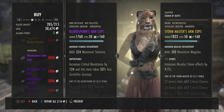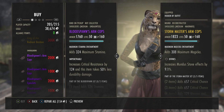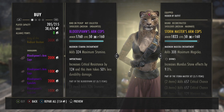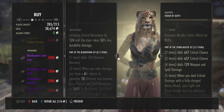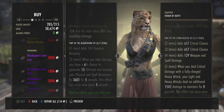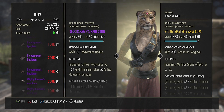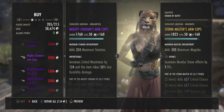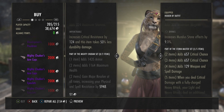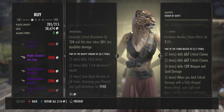We've got Blood Spawn and it comes in light, medium, or heavy, and infused or impenetrable — 200,000 alliance points and 100,000 gold. One item adds 124 stamina recovery; two items: when you take damage you have a 6% chance to generate 13 ultimate and increase your physical and spell resistance by 3,601 for five seconds, once every five seconds. Mighty Chudan's arm cops: one item adds 1,435 armor; two items add 1,164 maximum health and grant major resolve at all times, increasing physical and spell resistance by 5,948.